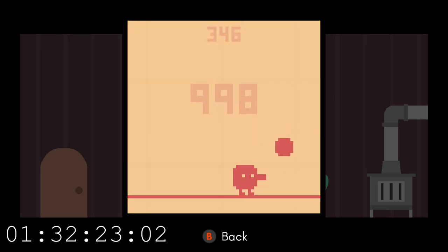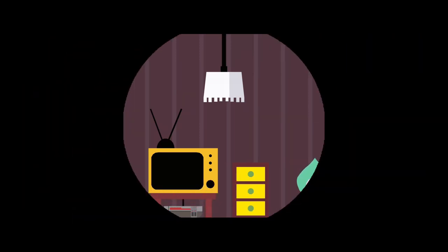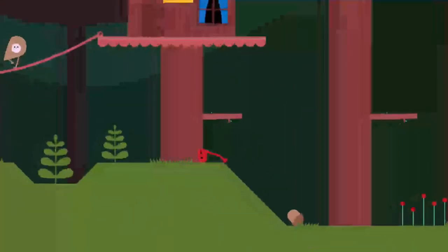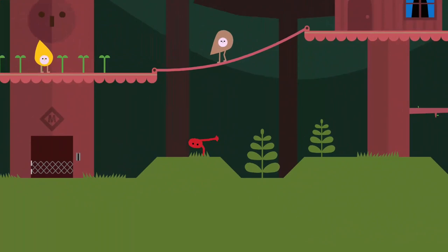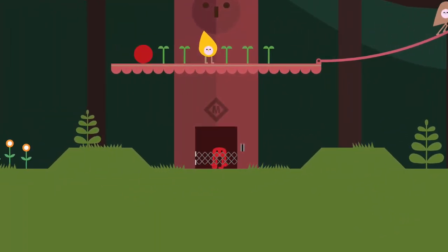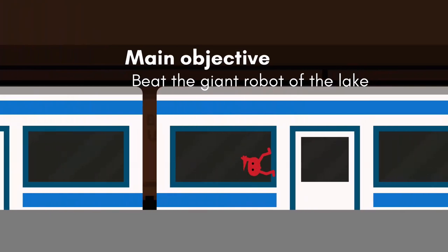Once you hit 999, a sound will play and you will unlock the stubborn achievement. I have seen the odd report that it did not unlock straight away — do not exit the game until it unlocks. One report has the user having to score 999 all over again, and while this does sound harrowing, if this should happen to you, just let your original score play out and collect the 999 straight after that. Once you have unlocked the stubborn achievement, head back to the subway and return to the lake.